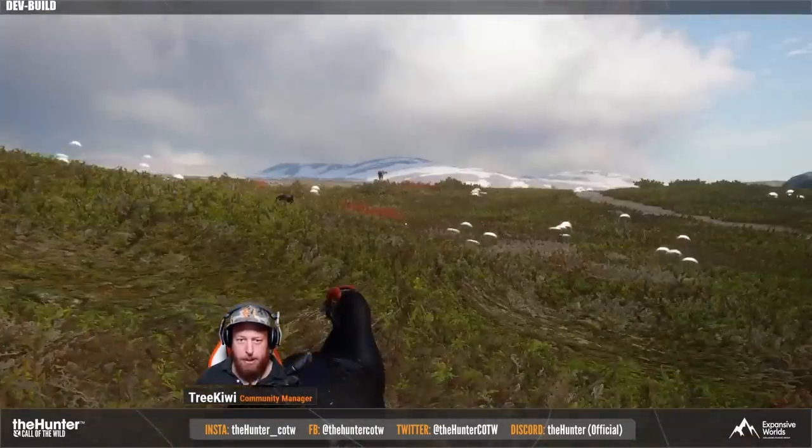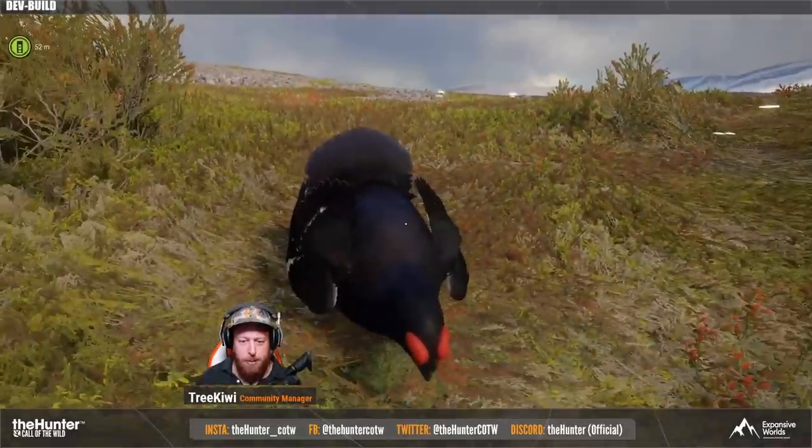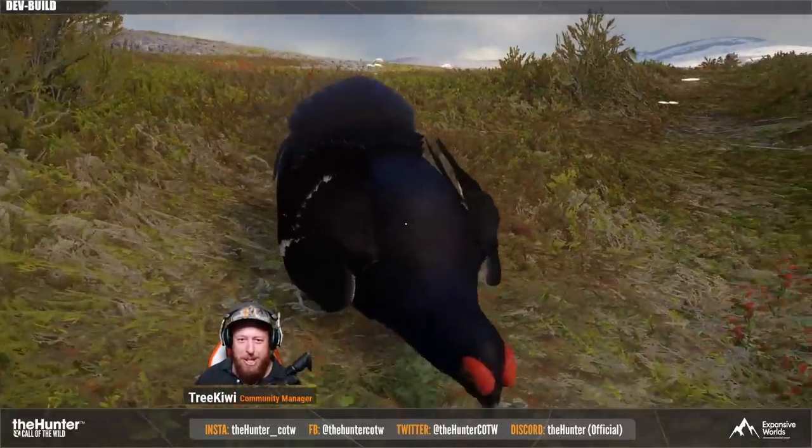They have an upland fowl — they've got Capercaillie, Willow Ptarmigan, Black Grouse, Hazel Grouse, and Rock Ptarmigan in the game when this map drops.